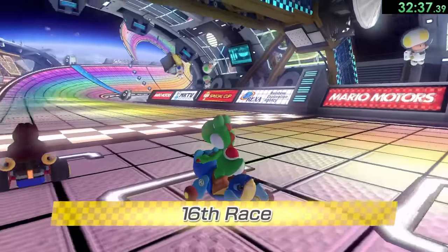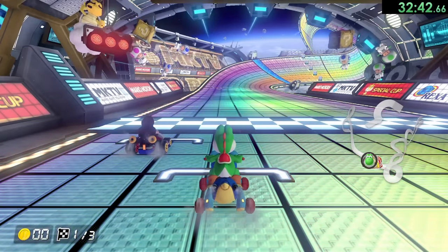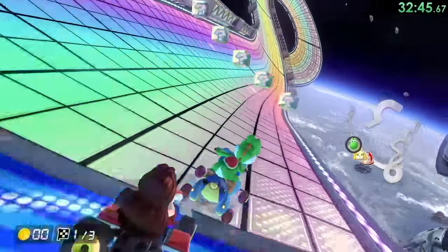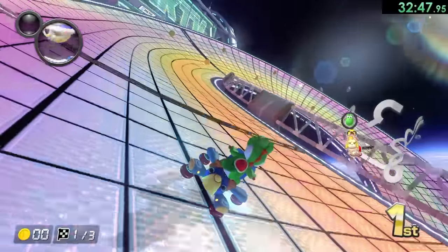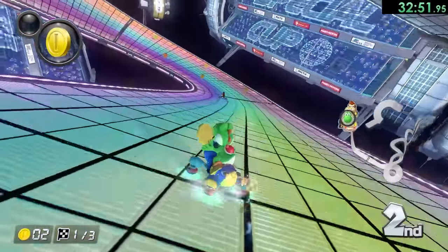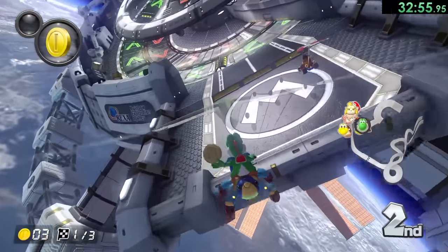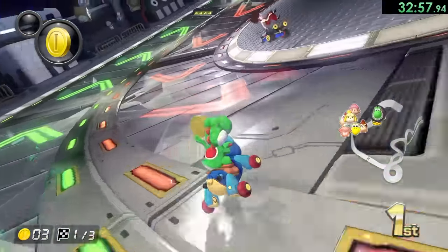Here we have the ability to make it up though, because it's Rainbow Road time, and this on 200cc is one of the hardest tracks. Right away, what you're going to see me do is I have to do a drift, and I'm actually going to be holding B a lot — we cannot go too fast here, otherwise we're just going to fall off like we almost did right there. It's really hard to get the exact movement, but when you do it, it does feel really good.